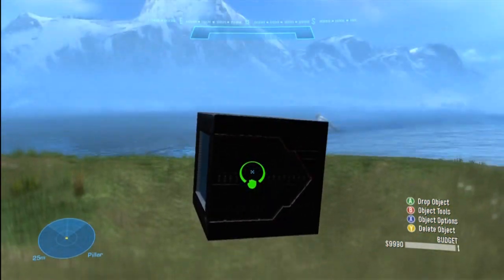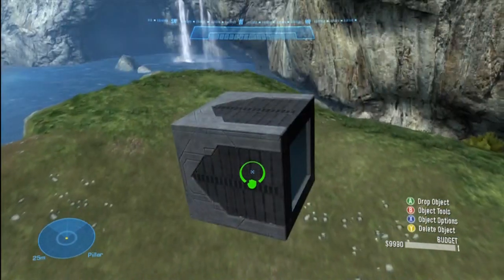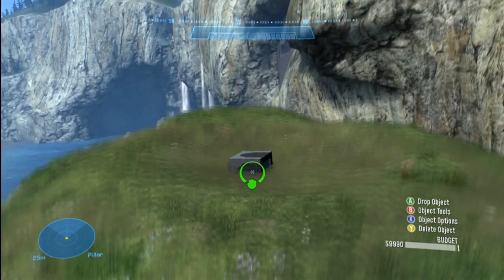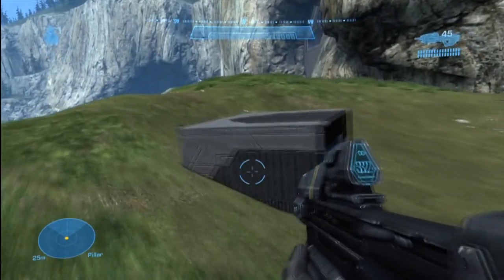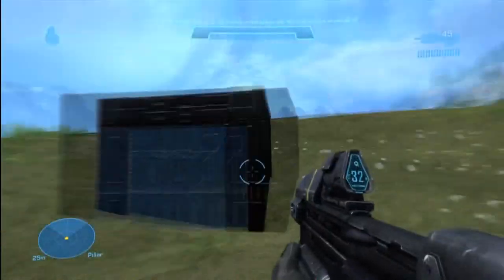The third physics type is a little more advanced — it's Phased. With Phased, the object can go through things, and you can stop it halfway through something to make it go into the scenery. You can see it's now in there — it's part of the game.